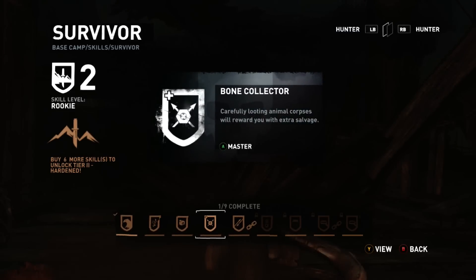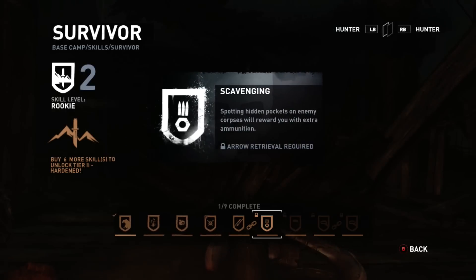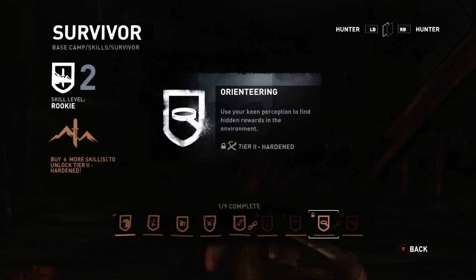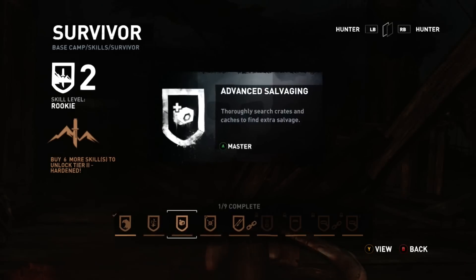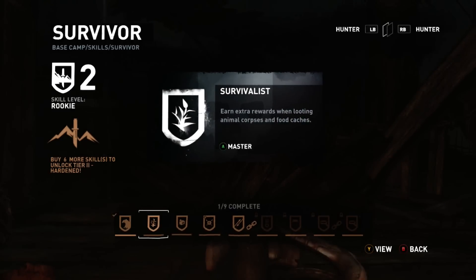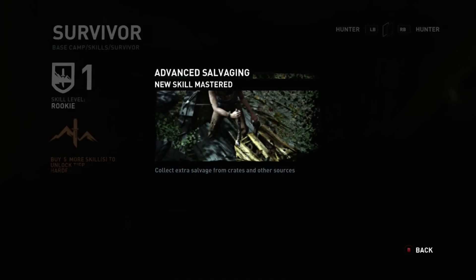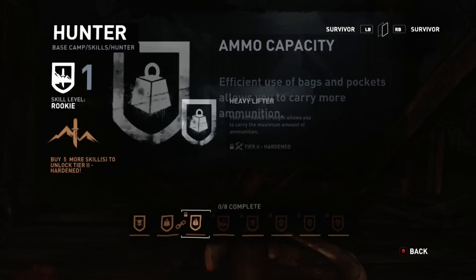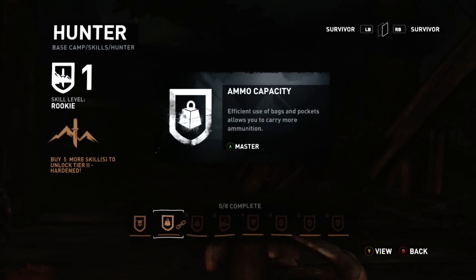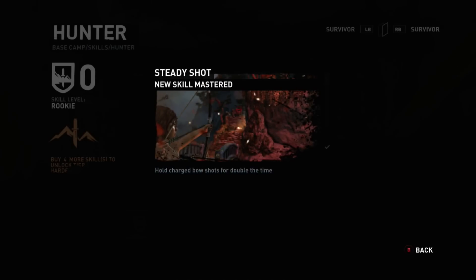Careful looting of animal corpses will reward you with extra. I'm seeing a lot of arrows around — that is a good skill though. These you can't get just yet. Advanced Salvaging. And then we'll go on to Hunter. Can't do any of that just yet, so obviously we're gonna go with Focus Mine — allows you more time to aim deadly shots with your bow. Hold charge bow shots for double the time.